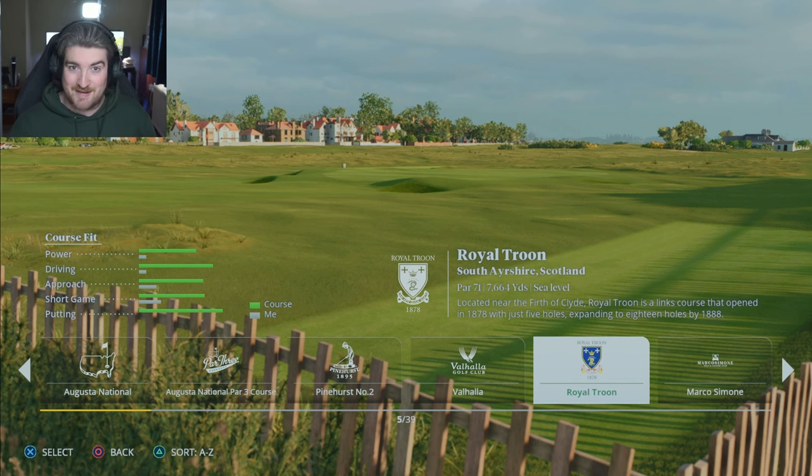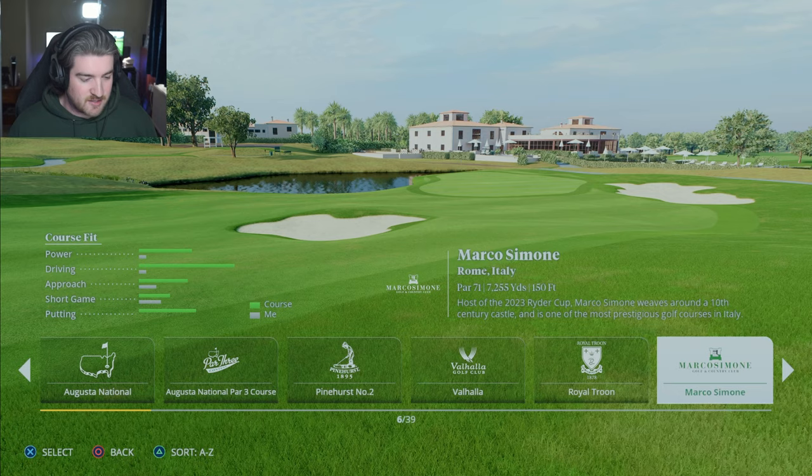Then we have Royal Troon, which is really cool as another European course - Par 71, similar distance again. Located in rugged Scotland near the Firth of Clyde, Royal Troon is a links course that opened in 1878 with just five holes, expanding to 18 holes by 1888. Everton were actually founded in 1878 as well - my football club. Cool to see all these four new courses at the front here.